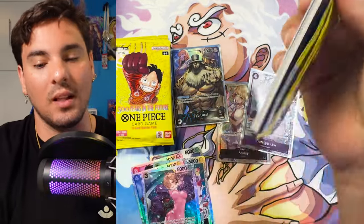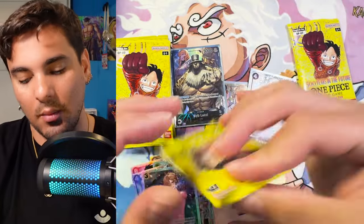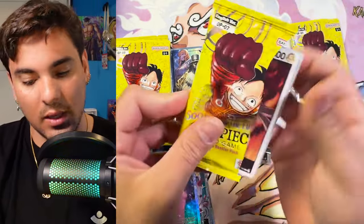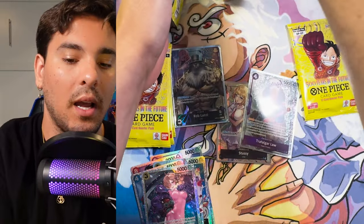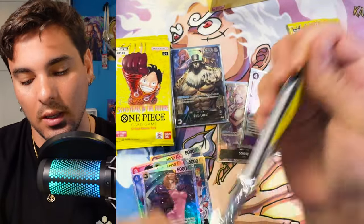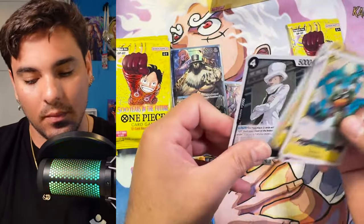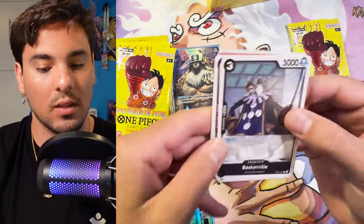Still no Egghead Luffys — maybe it's in the last box. An Egghead Luffy and a Boa Manga would be... whew! I'm pretty sure that's it for the hits though, because I think the Law takes a hit spot — it counts as one of your Alt-Arts basically. So we'll see exactly once we get through this.